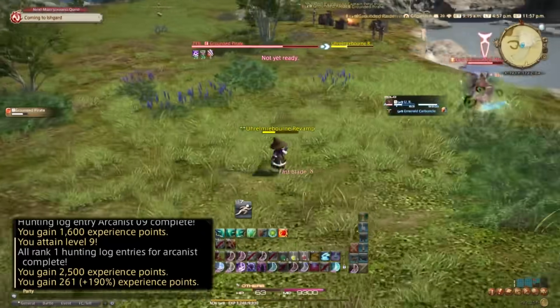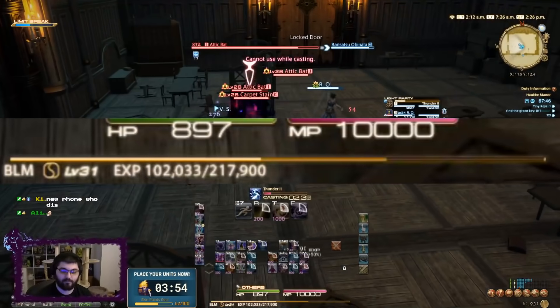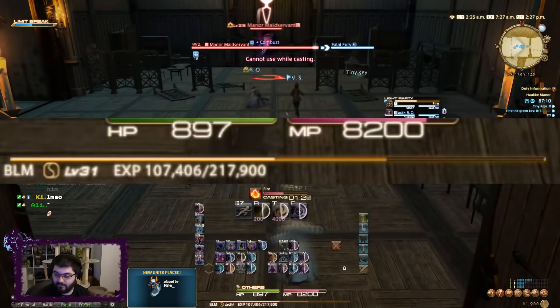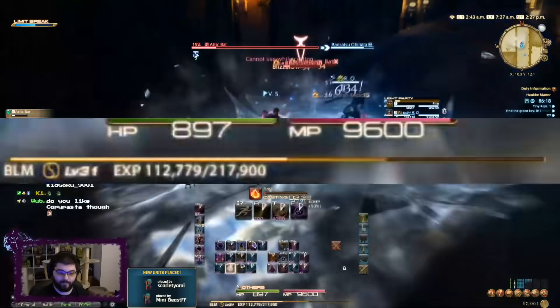Now we'll cover some of the less important but still useful EXP buffs. The first is the rested experience point bonus, granted for spending time in any sanctuary in Final Fantasy XIV — any major city or aetheryte camp out in the world, designated by a little moon next to your EXP bar. This bonus gradually builds up the longer you stay in these sanctuaries, and it's mostly meant as a boost to players who log off or take breaks for a few days. Every time you gain experience by killing monsters, it will consume your rested EXP bonus. It only applies to EXP earned from monster kills or crafting and gathering.